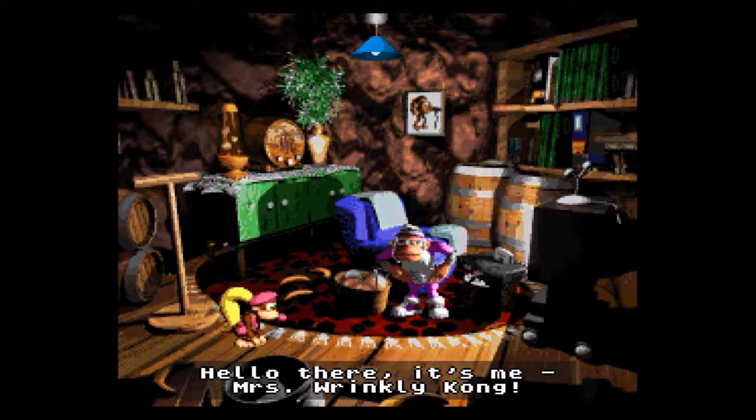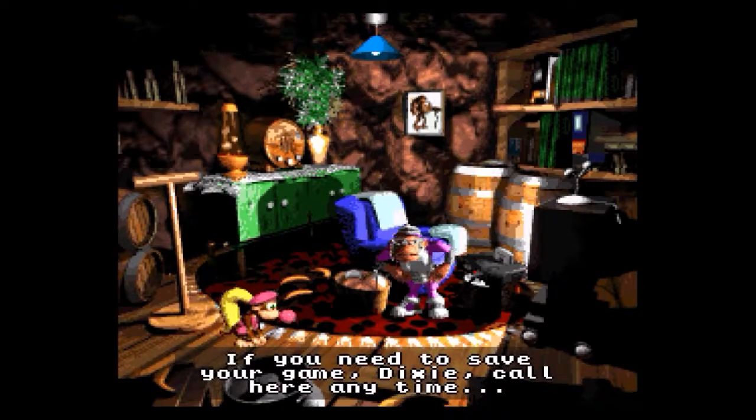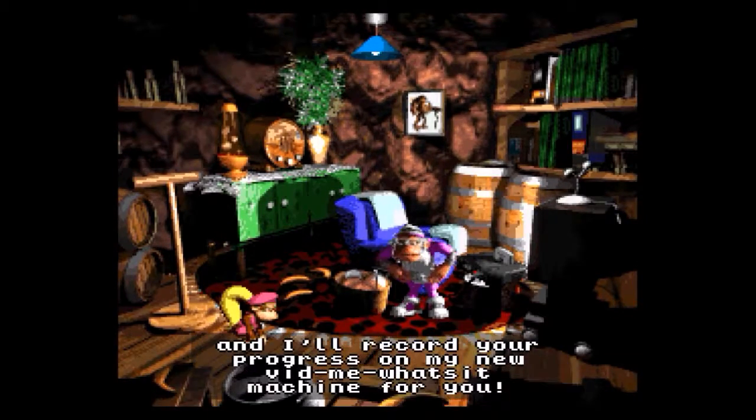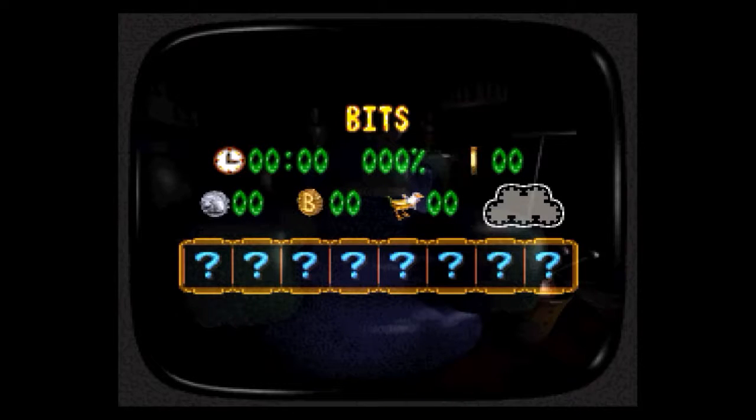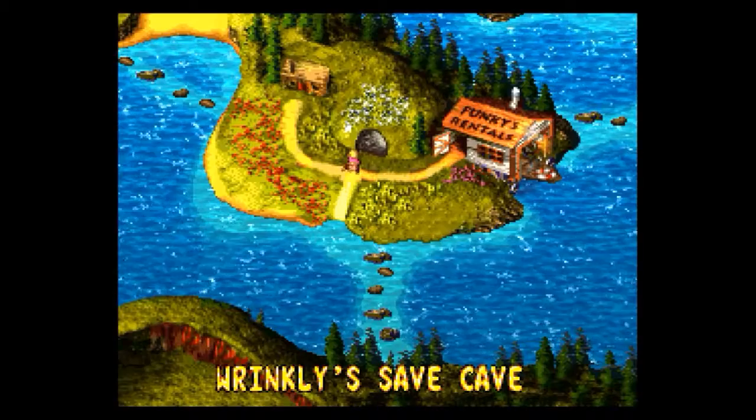Remember the teacher from the second one? Well, here she is again. Looks like she's retired and she's got an N64 sitting there. So we're at 0% right now, and we've got DK Coins and Banana Birds to look out for in this one.